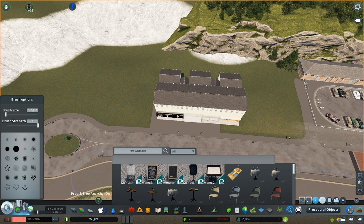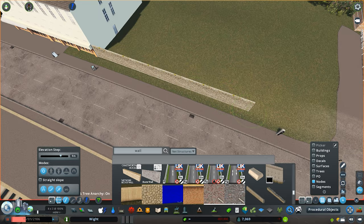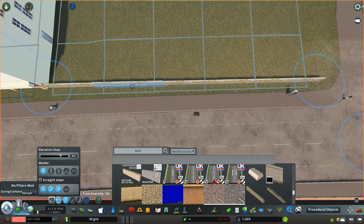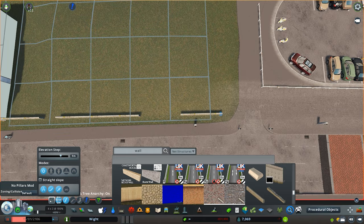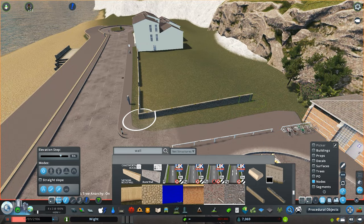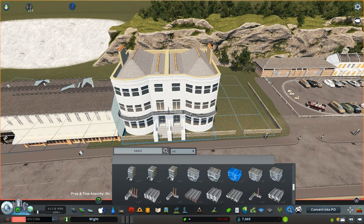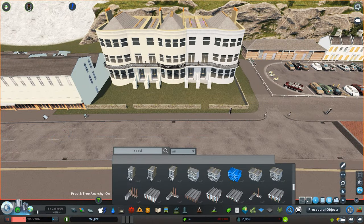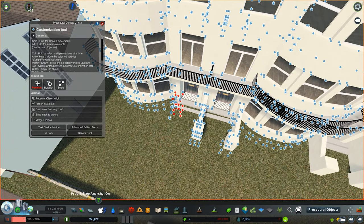The first issue was that there aren't many beachfront restaurant assets with a UK feel, so I had to work around creating that vibe with the assets available on the workshop. It was difficult to pinpoint the right ones. For this particular area, I wanted it to be the main, nicest restaurant area on the beachfront. The best approach was to carry on using these apartment-style buildings we used last week for the hotel look.